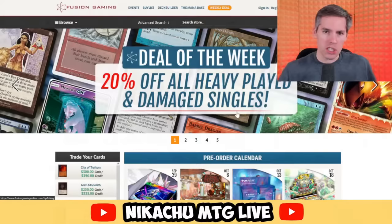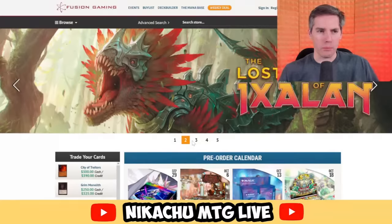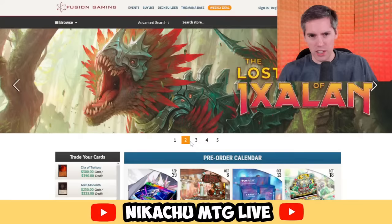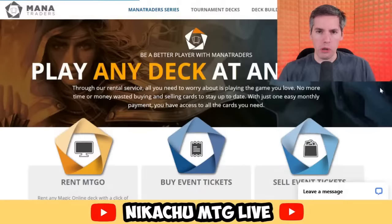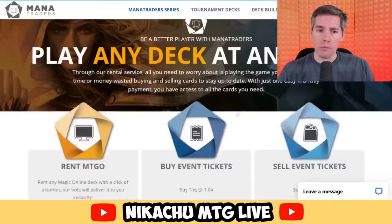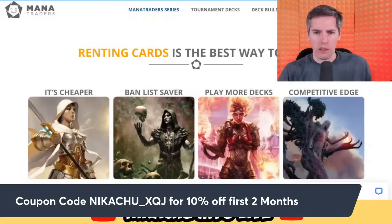Sponsored segments like FusionGamingOnline.com, where you can get 20% off all heavily played and damaged singles — that's the deal of the week. Lost Caverns of Ixalan is coming out, and they have some banger cards — they just put a stifle on a merfolk. You can get all your cards at FusionGamingOnline using coupon code NIKATRA at checkout for 5% off all purchases. We're also thanking Manitraders, the premier place for renting magic cards online. When you rent with Manitraders it's cheaper to play more decks than ever before. If any of your cards get banned, it's a banned list saver — use my link in the description or save 10% off your first two months using coupon code NIKACHU_XQJ.